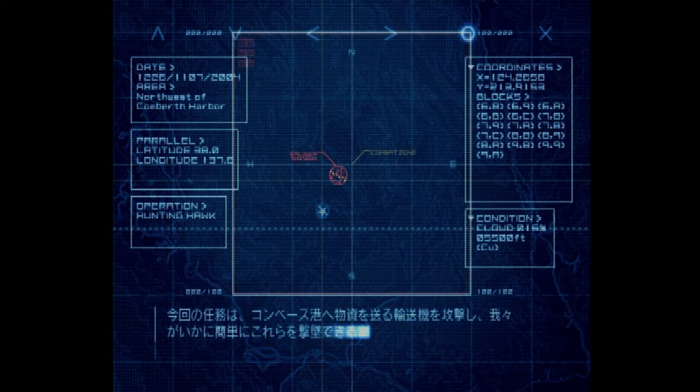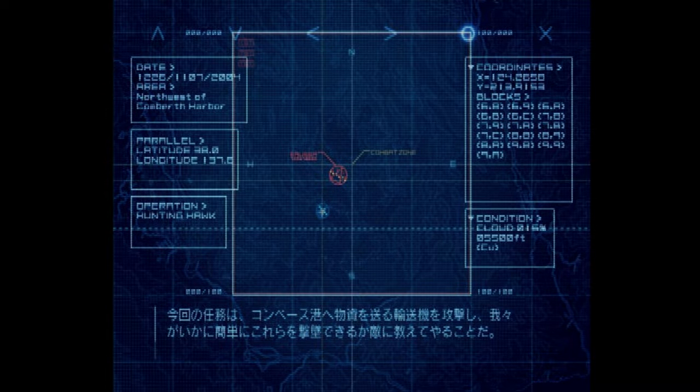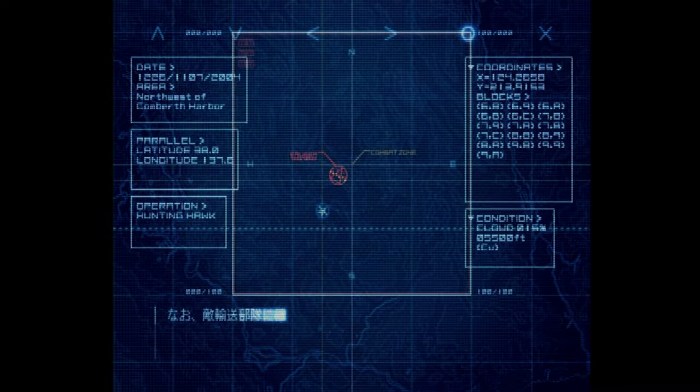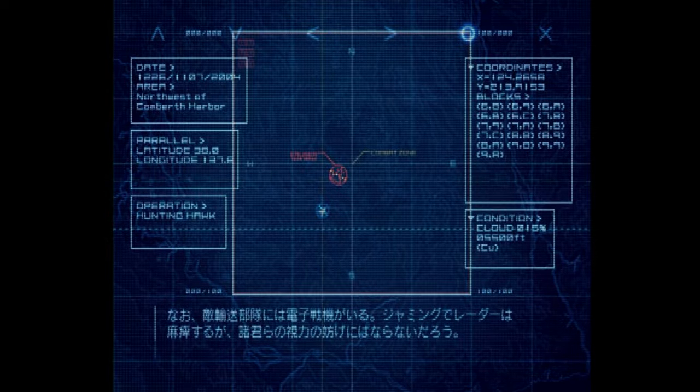Your mission is to intercept and shoot down the enemy transport planes in and around Converse Harbor. Let's show them how vulnerable they are. Be advised, the transport aircraft have ECMs on board that emit powerful jamming signals. Rely on visual contact rather than radar.